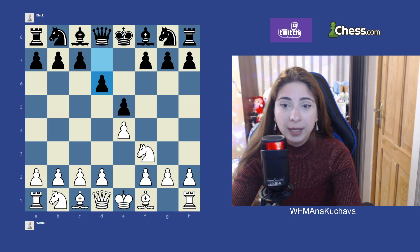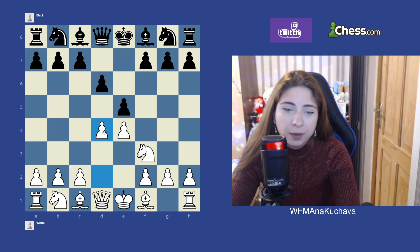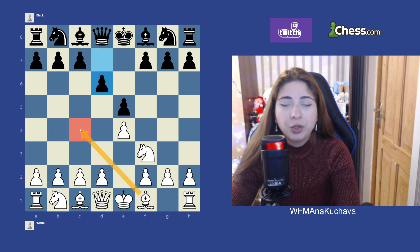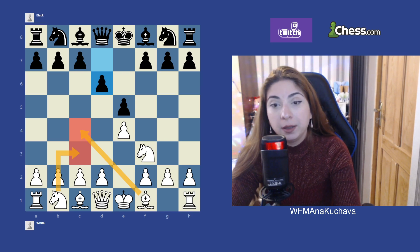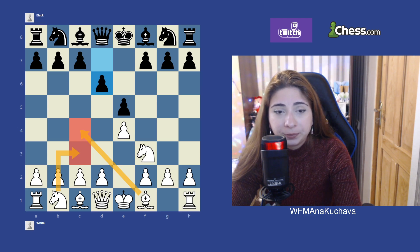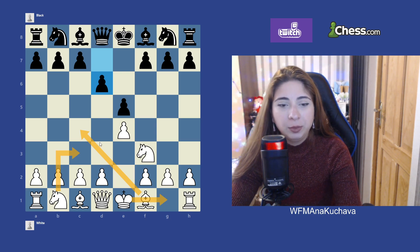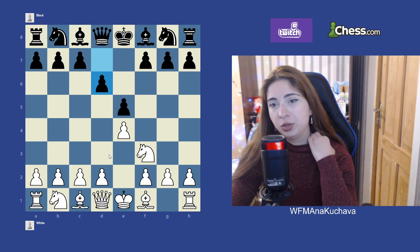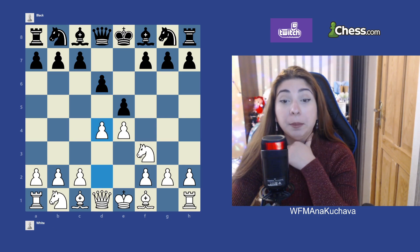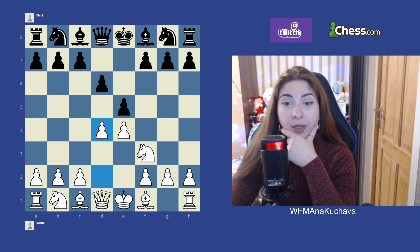So what should white do against this? There are a couple of options. The main move is the d4 push. There's also bishop c4 and knight c3, both logical developing moves. Those are more peaceful lines where you just develop, castle, and push your central pawn — either d4 or d3. D4 is the main move, as white tries to get more space and territory in the center.